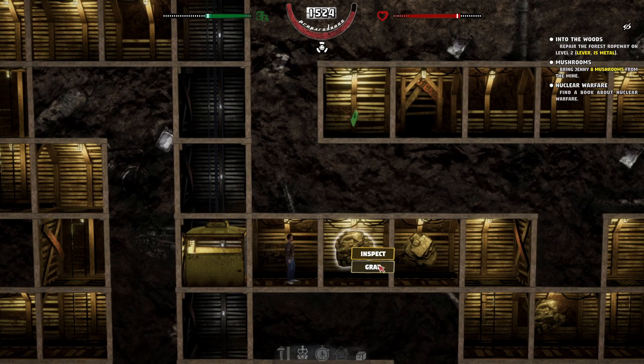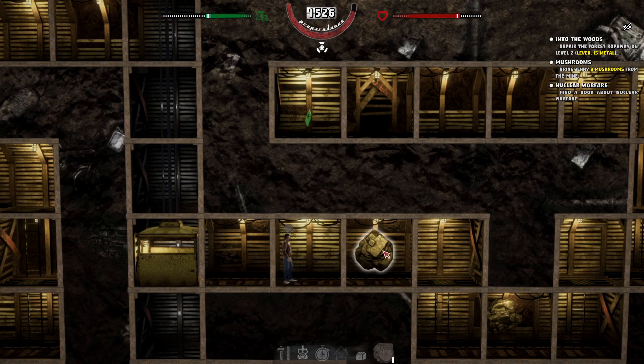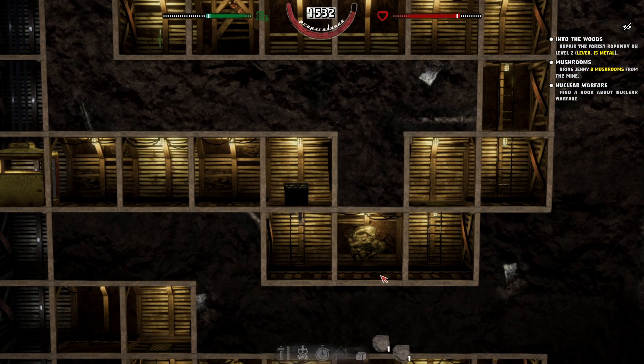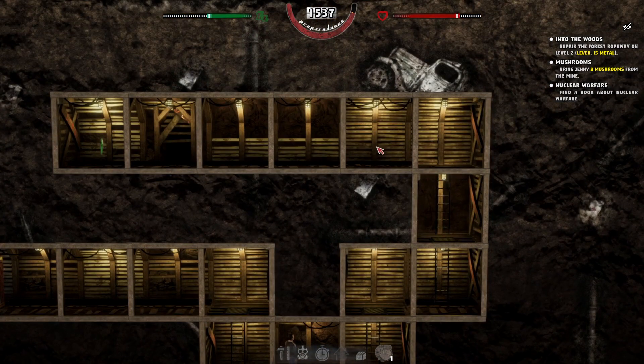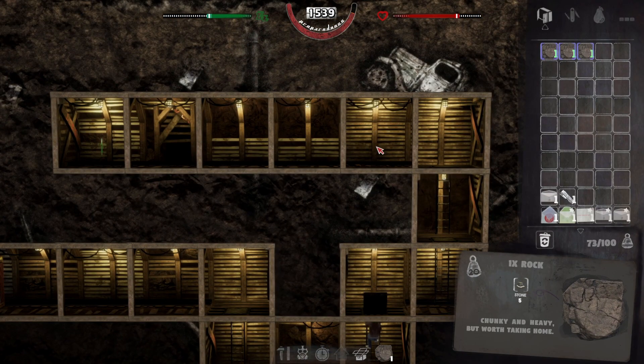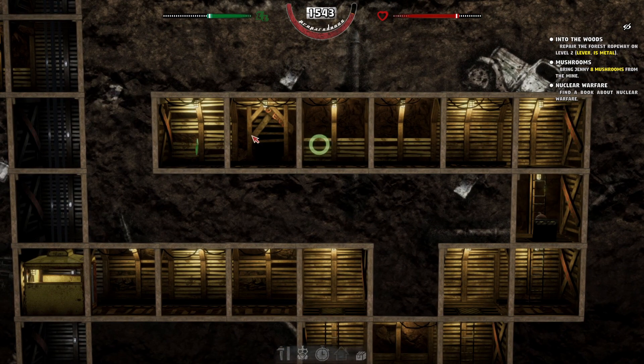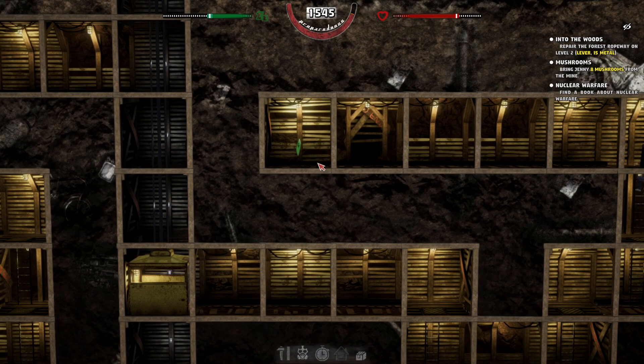Let's grab this one, and let's go here — I'm kind of curious about this. Grab, grab. Let's go up here. We have 73 — yeah, we can't carry much more. This might be where we need the pickaxe, potentially. Or maybe it's where we need this.